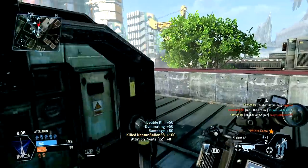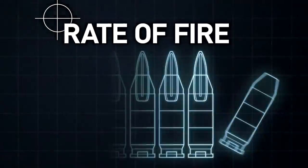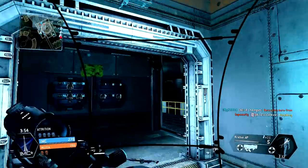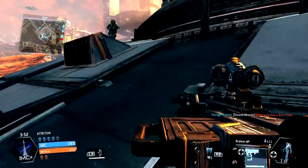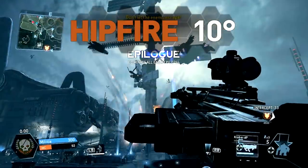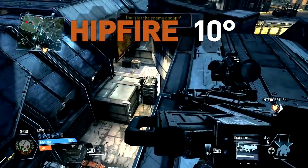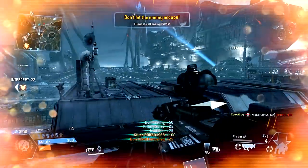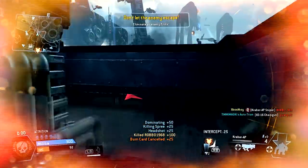It's important to make shots count with the Kraber. With its achingly slow rate of fire set at a maximum of 111 rounds per minute, misses will open a large window for enemy reprisal. Hipfire is particularly unreliable. With the widest spread of any available weapon, un-aimed fire should be nothing but a last resort. But the one-shot power does mean you can expect a reliable kill, should you land a lucky shot.